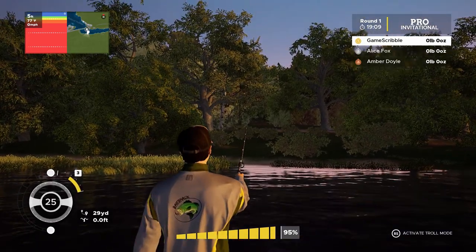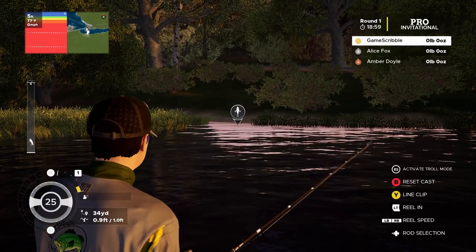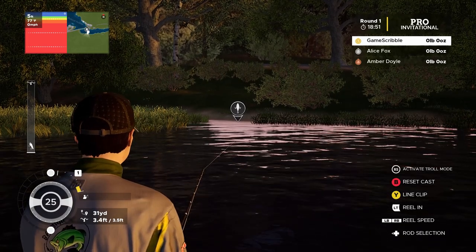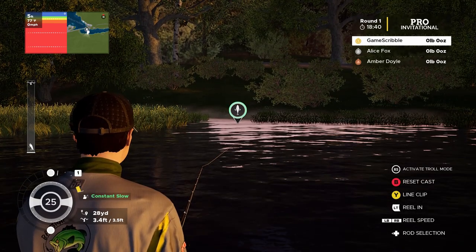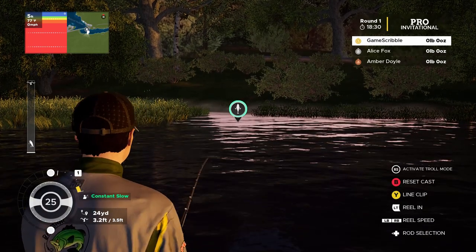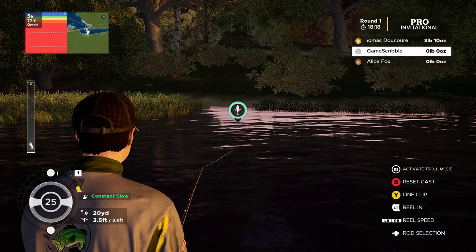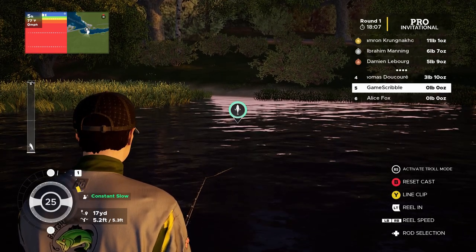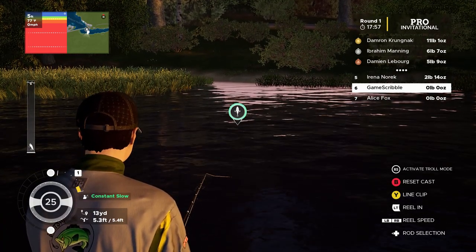This is the YUM Invitational — might as well use our YUM Dinger green worm. Let's throw it right along the shore there. A 95 cast strength — landed it right on the edge. We're going to crawl this and hop it over the rocks, let it fall to the bottom. We're in about three and a half feet of water, just dragging this right over the stuff at the bottom, giving these fishies something to look at.